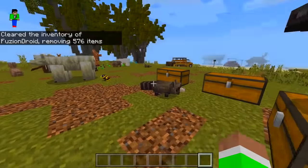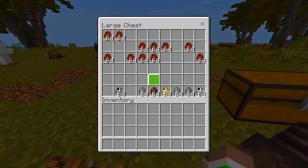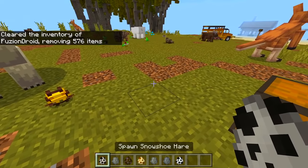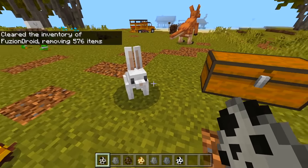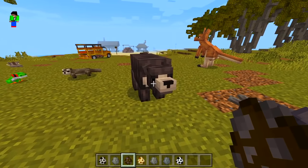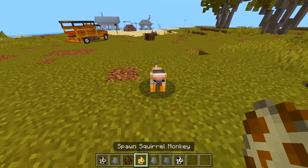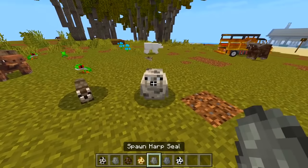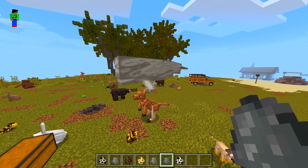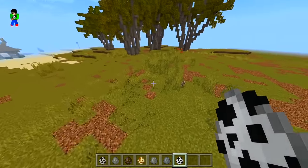There's so many animals, and we got another chest here — and another one! It's insane. We got a snowshoe — wait, is this a bunny? A spotted seal, a sloth bear — I didn't even know we had a sloth bear! Squirrel monkey, harp seal — we got a few different seals here.